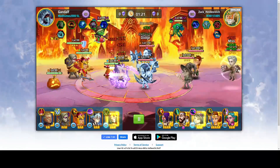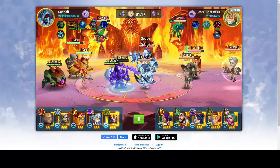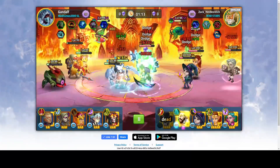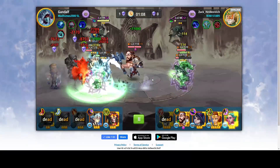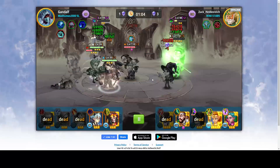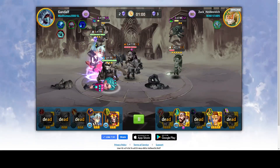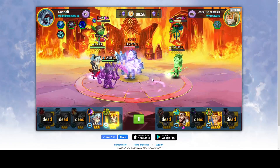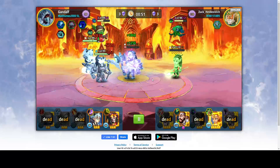And as usual, let's see who's going to take the lead in the first kill. Gandalf takes the lead, leading 1 to 0. But now the score is 3 to 1 for the enemy. Make that 3 to 2 for the enemy. 3 to 3. And it's 2 versus 2 — who's going to win?